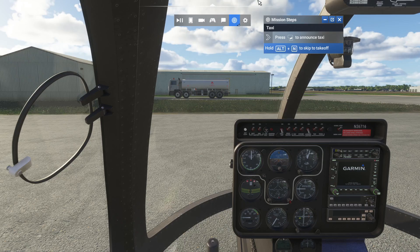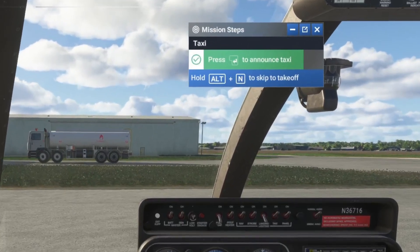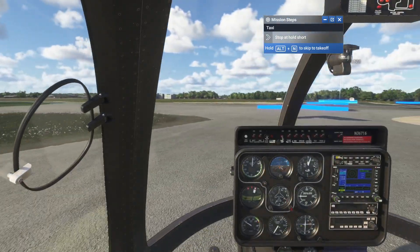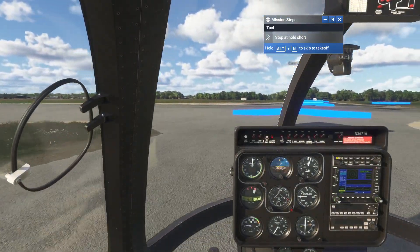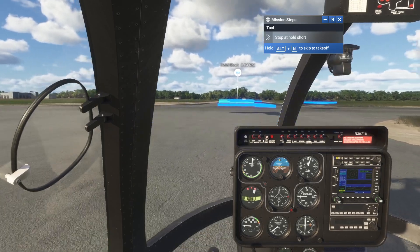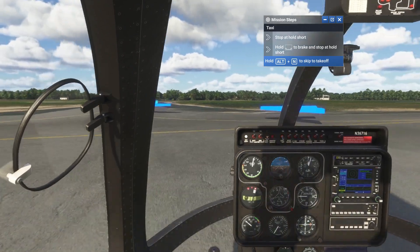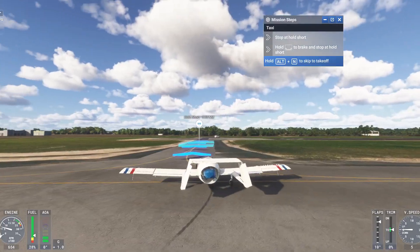We're delivering this plane to the US government. One really cool thing is that you do not need the ATC menu — you can just announce your intentions by pressing a button. Also in career mode, by default there's a guide on screen telling you what to do, but you can disable it. I'd still recommend keeping it on.